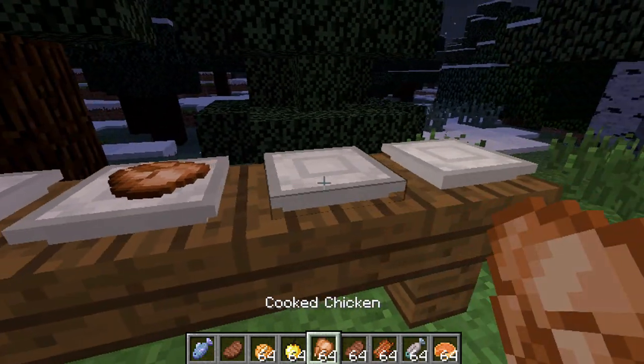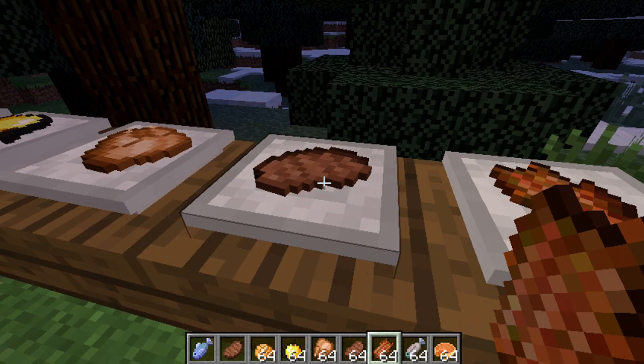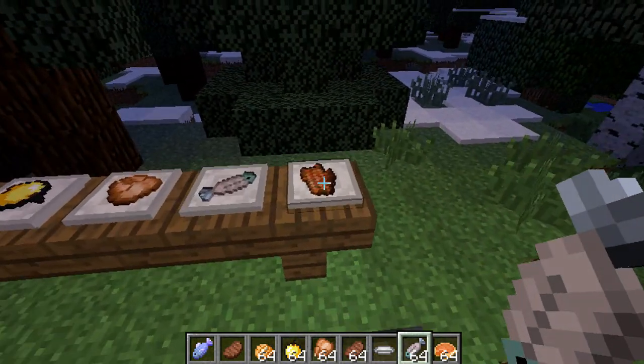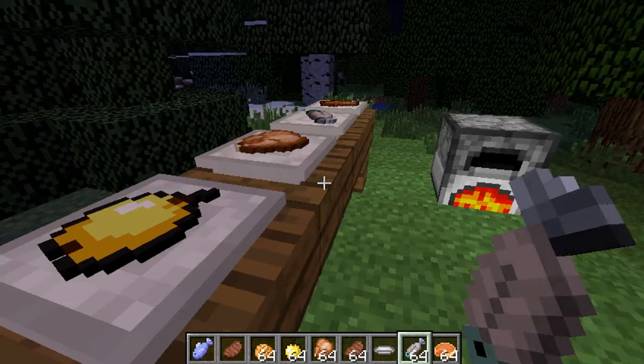This will be really cool with the furniture mod, to make it more realistic and stuff. There we go — got a nice selection: rotten flesh, cooked fish, cooked meat, an apple and yeah, you get it.